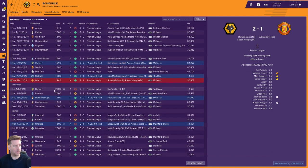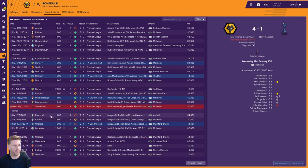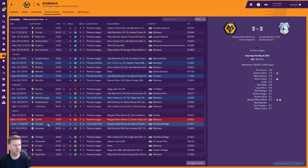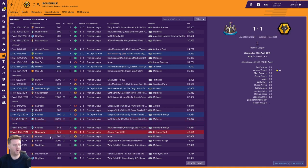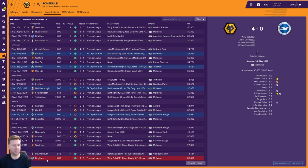Into February: lost to Burnley, drew with Everton, then thumped Middlesbrough in the FA Cup 5th round 5-0, drew with Southampton, beat Tottenham, lost heavily to Liverpool in the Premier League, drew with Cardiff, then lost the FA Cup 6th round to Chelsea. Then an unbeaten finish of 8 games including 6 wins: beat Leicester Premier League, beat Chelsea, drew with Newcastle and Arsenal, beat Fulham, West Ham, Bournemouth and Brighton.